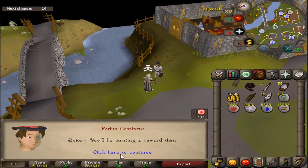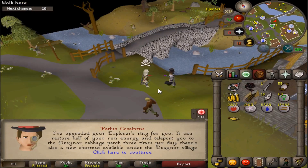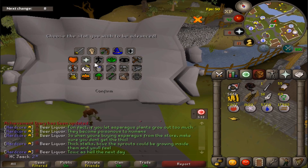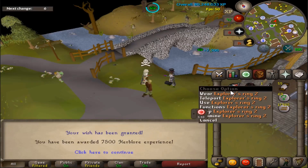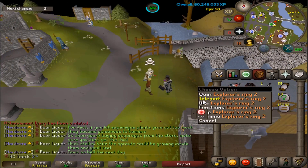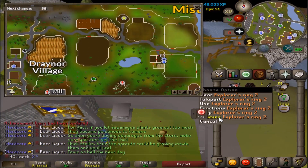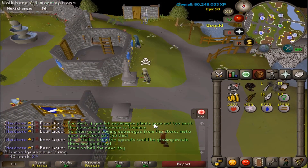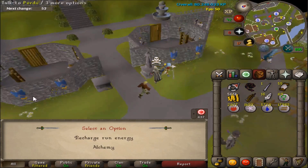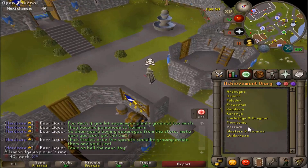Welcome back to another video. I'm kind of lagging right now because I am uploading, but I'm here completing the Lumbridge and Draynor medium diaries. There is the Explorer's Ring too, and I believe this teleports to the Cabbage Patch, maybe three times a day. I can also use it to recharge run energy, so it's a pretty useful ring actually. I'm going to move on now and do the Varrock one hopefully.